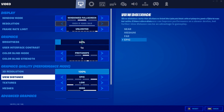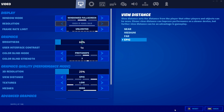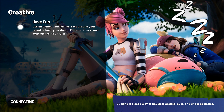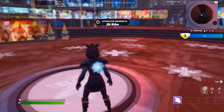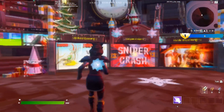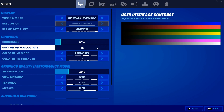The first thing to check is to make sure your 3D resolution is maxed. If you're playing down at 25%, let me show you what it looks like — it looks terrible. I can't see anything, I'm as blind as a bat. So make sure your 3D resolution is maxed out.